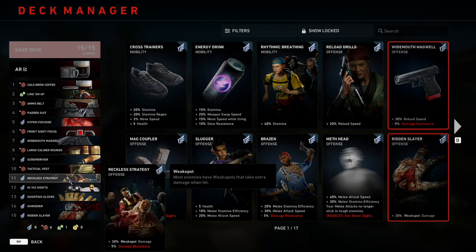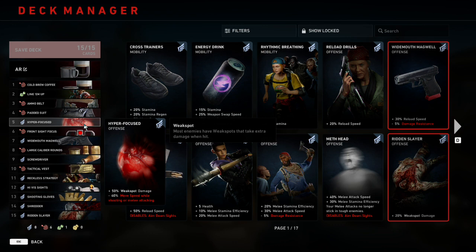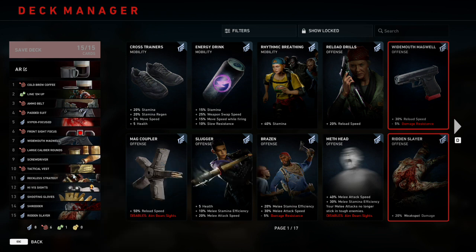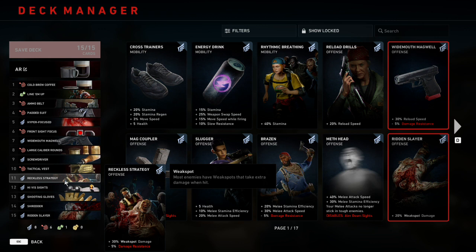Number eleven is going to be Reckless Strategy, which gives us plus 30% weak spot damage and minus 5% damage resistance as the downside. This card is down here simply because it is a worse Hyperfocus. Out of all damage categories — regular damage, bullet penetration, and weak spot damage — I think maxing out weak spot damage as fast as possible is where you need to be, because Special Infected are the real threat. Most commons die in one to three shots, but your time to kill on Special Infected is what matters, and weak spot damage is geared specifically towards them. That's why I play it before other damage types.